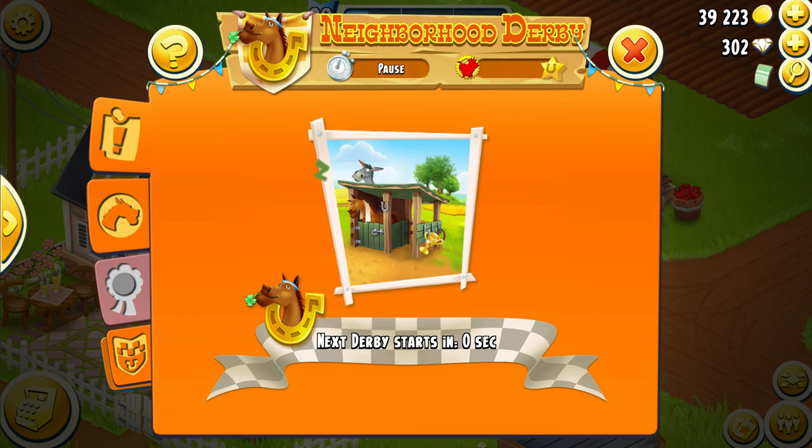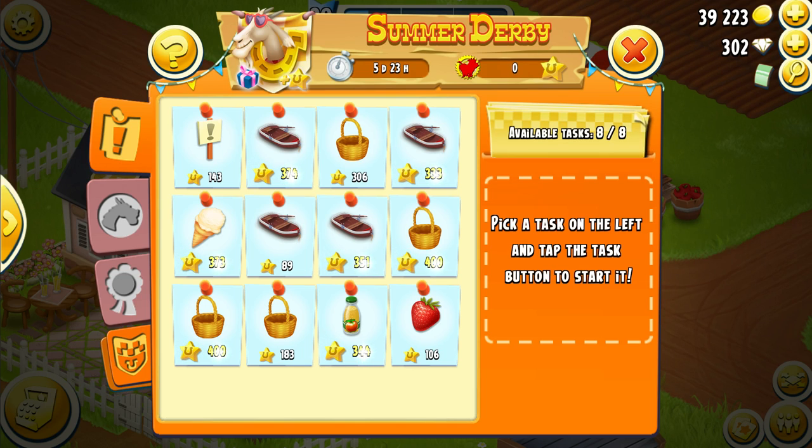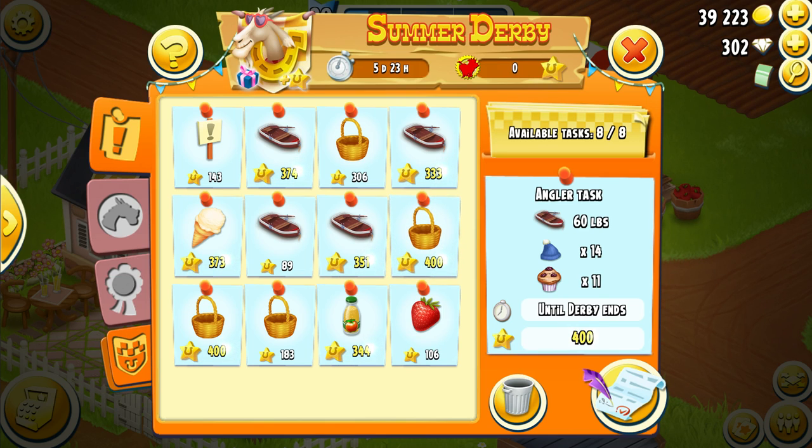And here we go. The Derby has started and we're going to take a look at the board. We already have two 400-point tasks off the bat. A couple Derbys ago we had this same task — it was worth around 368, the maximum at the time — and this one is worth 400 but looks almost exactly the same. I should have waited to fish, but it's too late now. Considering these tasks don't look much harder than before, we're probably going to go for the 400.